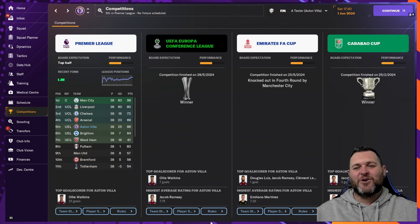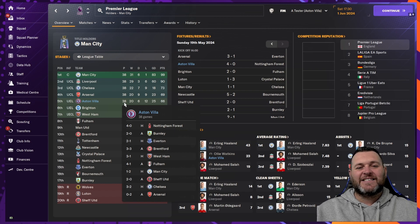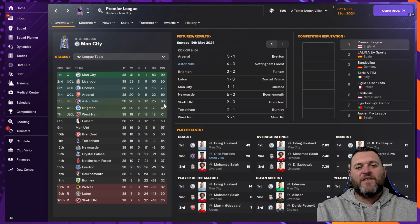Starting with the competitions: the Carabao Cup — first tick, they have won a cup. FA Cup, they were knocked out in the fourth round by Manchester City. In the Europa Conference League, another tick — they finished champions of the Conference League. In the Premier League they finished fifth on 66 points from 38 games, qualifying for the Europa League next season. They won 20, drew six, lost 12, with a goal difference of 25 — just three points behind Arsenal who finished in the Champions League places.